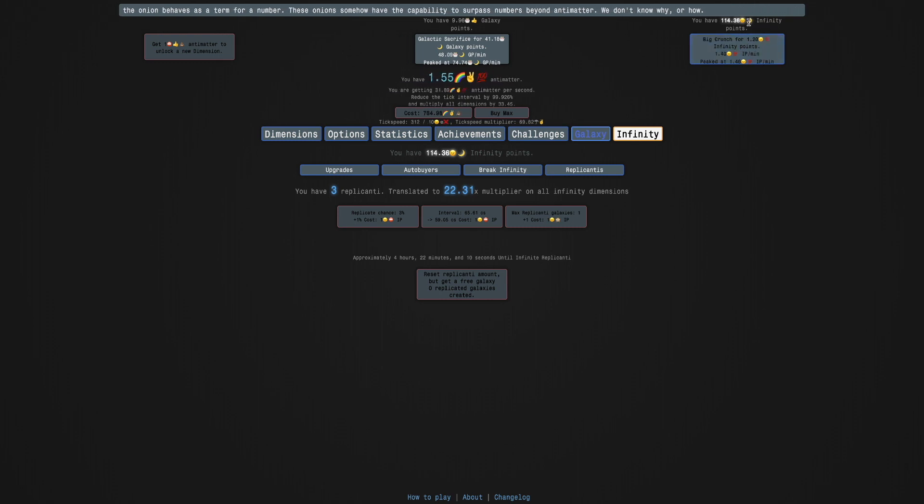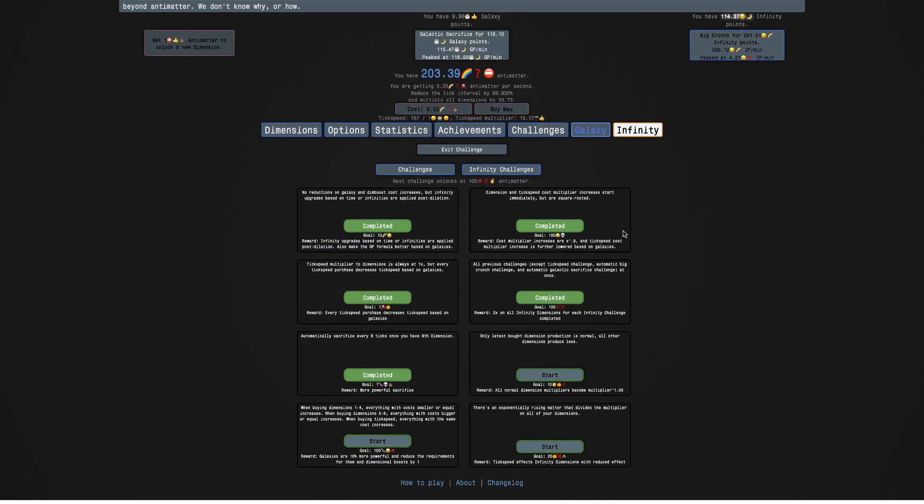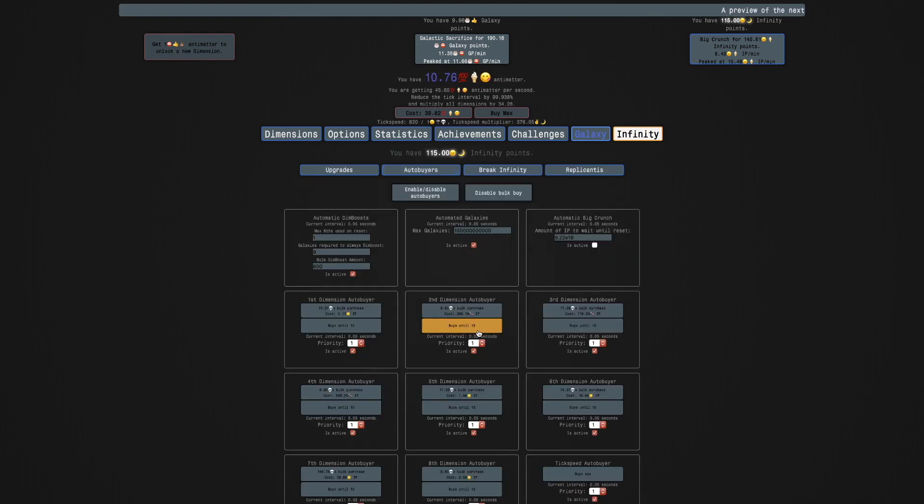And of course there's this challenge — I forgot about the challenge. There's three of them. These are just the vanilla ones: Infinity Challenge 4, Infinity Challenge 5, and Infinity Challenge 6. I feel like I should do Infinity Challenge 4 at this point. Yeah, let's start this infinity challenge. But before I start, I need to actually change the autobuyers because Infinity Challenge 4 is interesting in how it works.